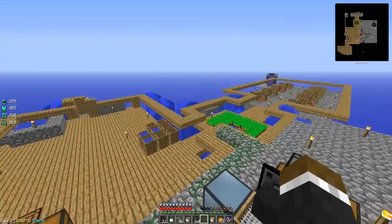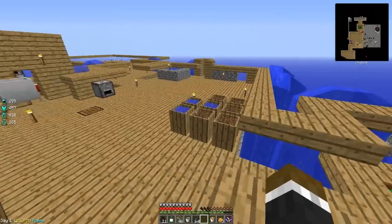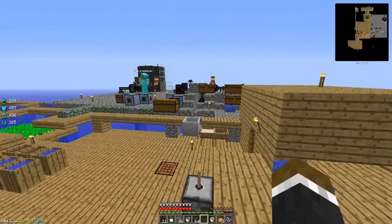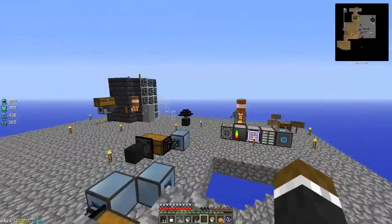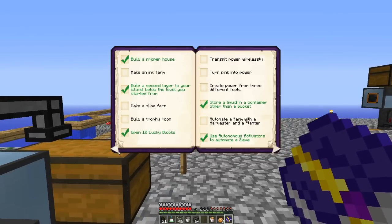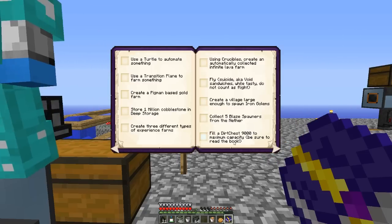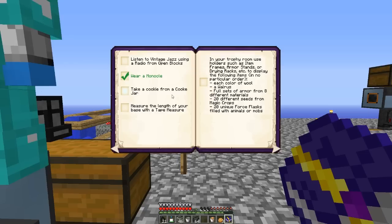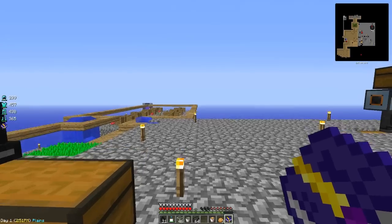Hey everybody, what's going on? Jerome here along with Quentin, and we're back with another episode of Sky Factory! In this episode, we decided to do something a little goofy and fun — pretty much fill out some of the odd jobs achievement book. We set aside about four or five different ones. The ones we're doing are: Make an Ink Farm, Fill a Dirt Chest 9000 to Maximum Capacity, the Cookie Jar, the Radio for Vintage Jazz, and the Tape Measure.